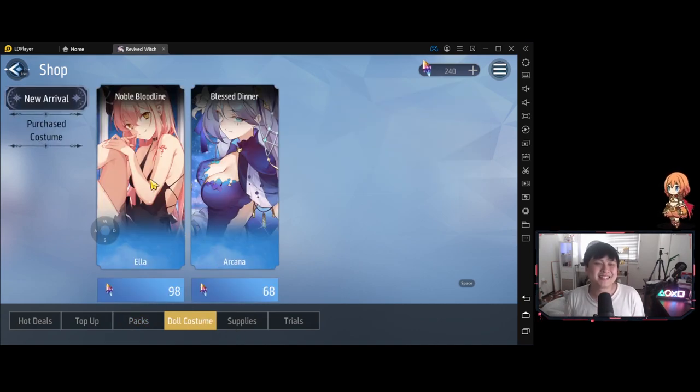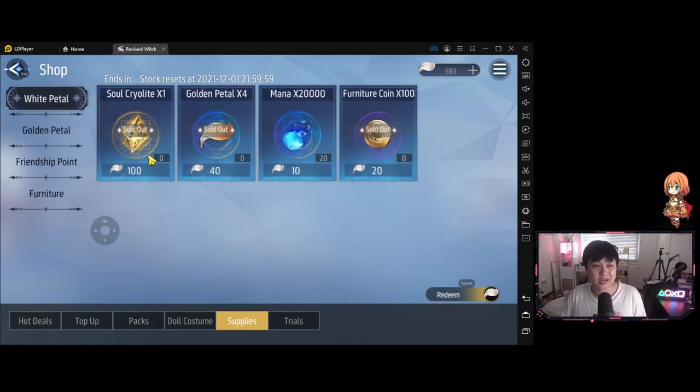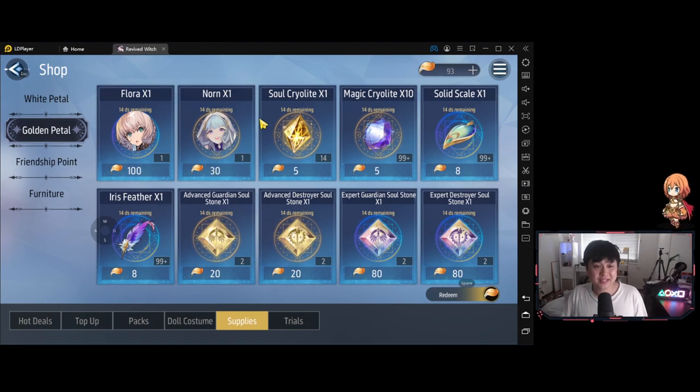In terms of the free currency shop, I have bought out the soul cryolites and maxed out the amount of gold petals I could buy. This was only possible because I dumped 292 rolls into the gacha and got a lot of those petals back. I bought out the furniture coins just because I really like furniture stuff, and hopefully one day I'll be able to deck out my house. I really want to save these golden petals for whoever is coming into the shop next month.